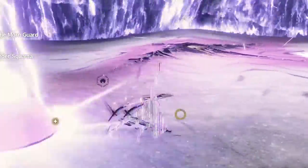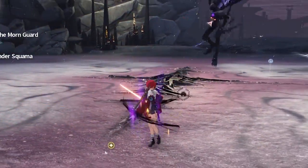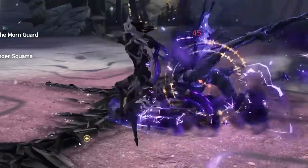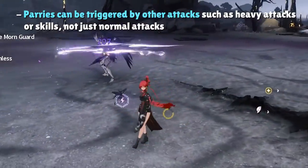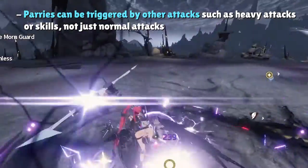Evasion attacks only happen if the player presses the attack button after a successful dodge, while heavy attacks require you to hold down the attack button and plunge attacks require you to attack midair. Parries can be triggered by any damage from the player's active character, but most often you'll time the parry correctly with a simple normal attack.